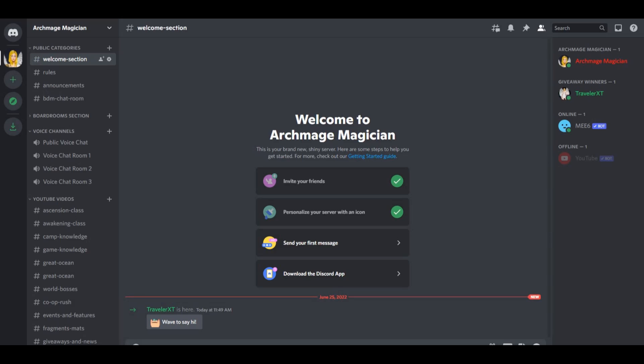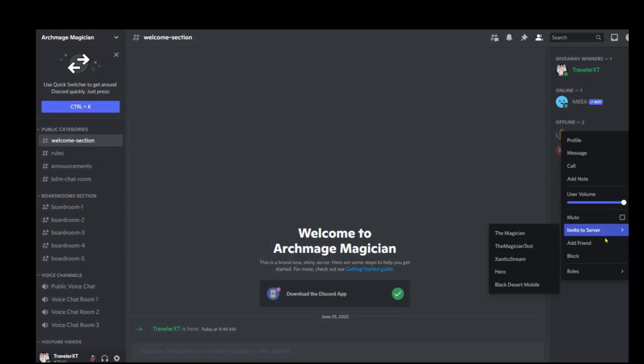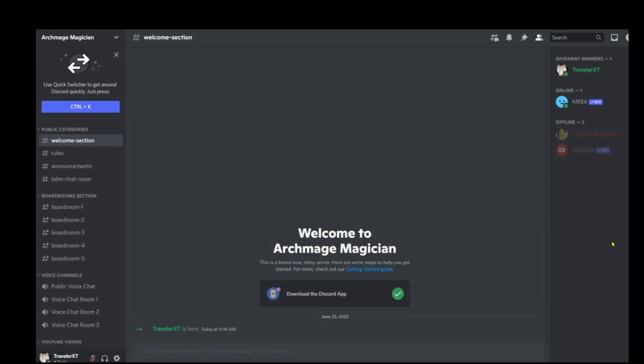Once you are on my Discord server, here is what you do next: move across to the right-hand side and tap on my name — right-click if you're on a computer — and you will see the option to add friends. Once we are friends and I approve it, we can talk privately and I can get you your prize. Let's move on to the outro.